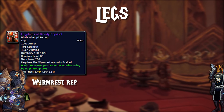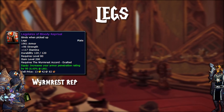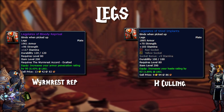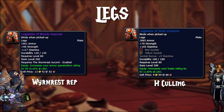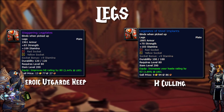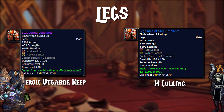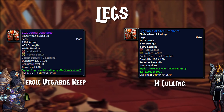Next up, we have Legs, starting off with the Legplates of Bloody Reprisal, which come from the Wyrmrest reputation at Exalted — very powerful for warriors, so make these a priority. Then we have the Legplates of Steel Implants from Heroic Culling, dropping off the Meat Hook — really good pants with a nice chunk of haste and two sockets. Lastly, you have the Staggering Legplates from Heroic Utgard Keep, dropping off Ingvar the Plunderer — amazing hit pants that give about 2.5% hit pre-socketed, so it's a very big pickup if you can obtain them.